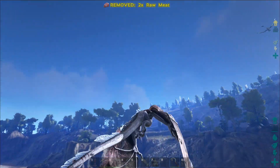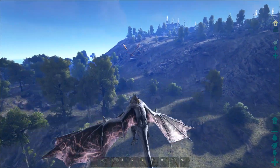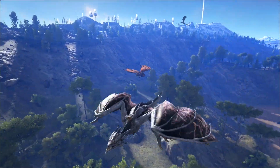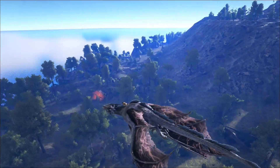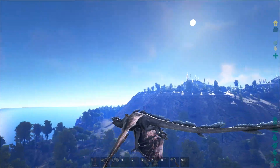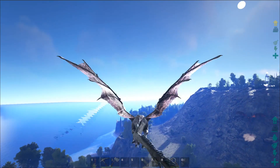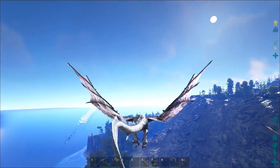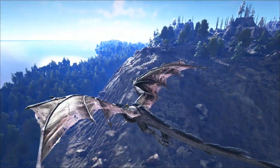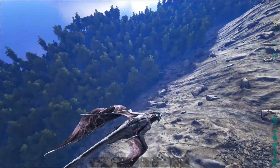Up in here somewhere there are actually manticores — hi manticore, don't get angry at me! There's another one over here somewhere, and another alpha wyvern. You can control how many of each thing spawns; I believe the manticores are listed under 'boss' in the configs. All of that information is available on the Steam page, which you can find linked in the description.